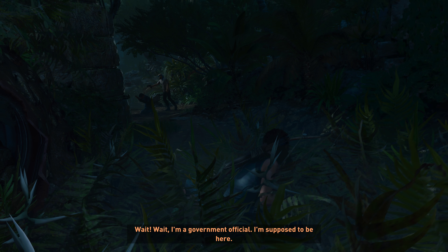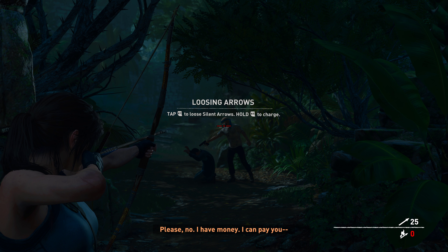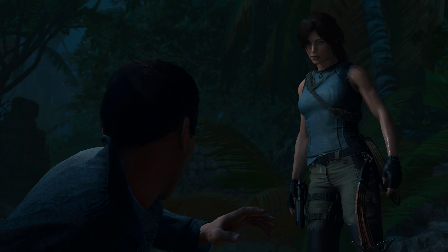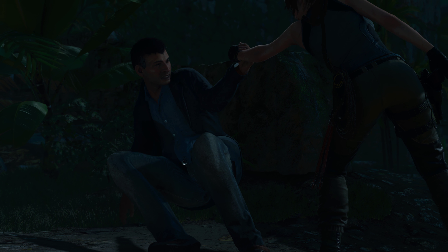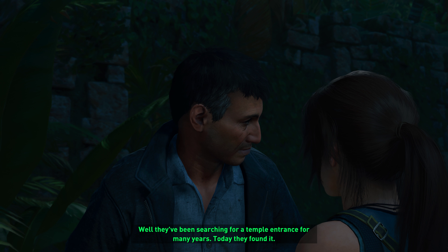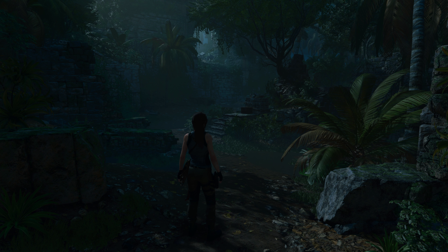In-game dialogue: 'Wait — I'm a government official, I'm supposed to be here.' 'Not anymore, Mr. Lead Archaeologist.' 'Kill him.' 'No — your employment has been terminated.' 'Please, I have money, I can pay you.' Just a heads-up: there are going to be some spoilers in this video, so keep that in mind.